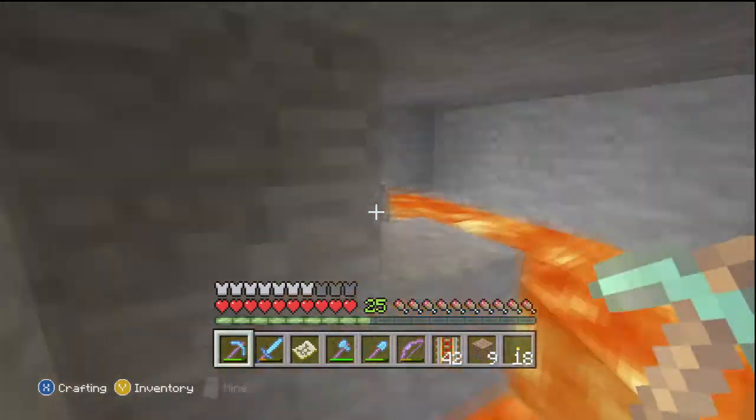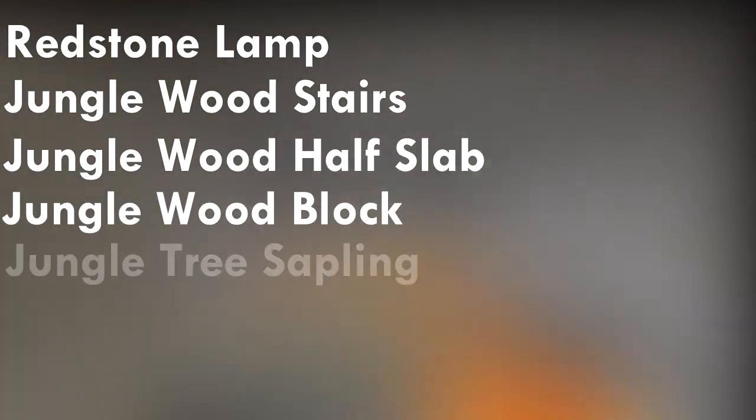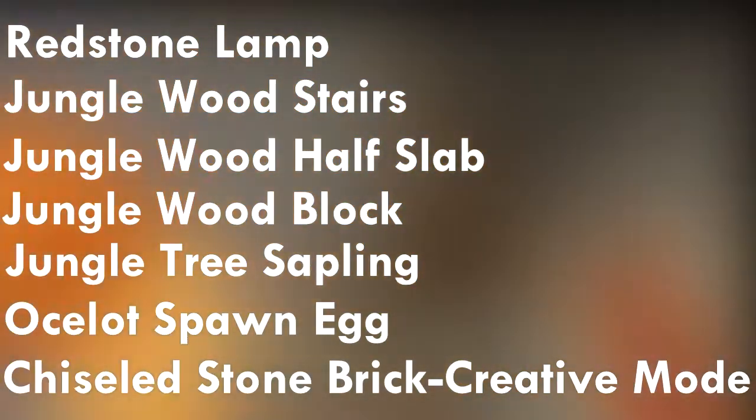The new items they've added are Redstone Lamp, Jungle Wood Stairs, Jungle Wood Half Slab, Jungle Wood Block, Jungle Wood Planks, Jungle Tree Sapling, Ocelot Spawn Egg, and Chiseled Stone Brick — Creative Mode only. Also Mob Heads: Skeleton, Wither Skeleton, Zombie, Human, and Creeper Heads — Creative Mode only as well.